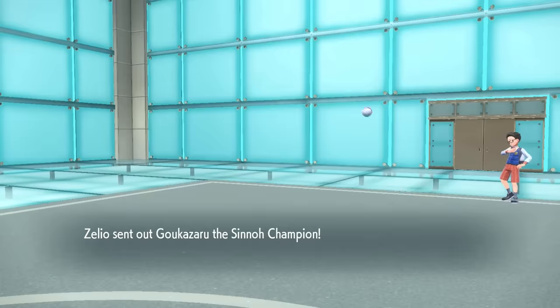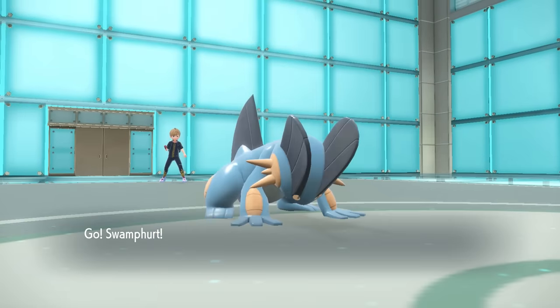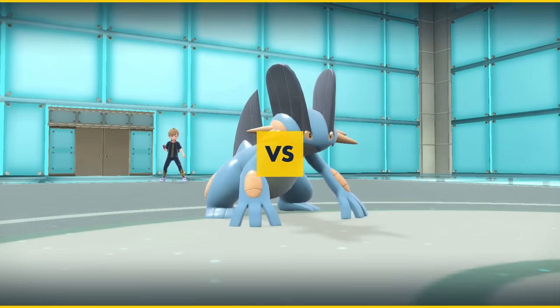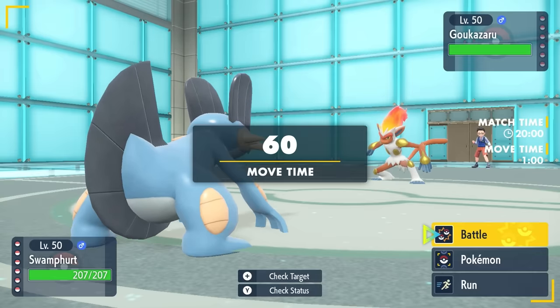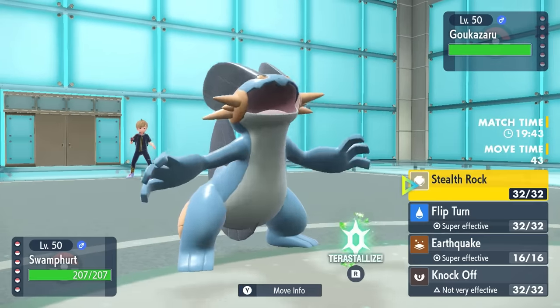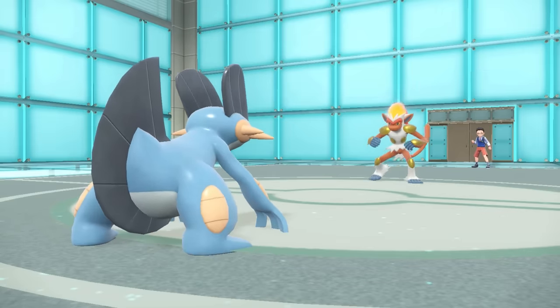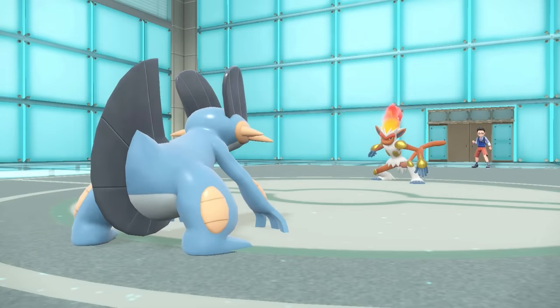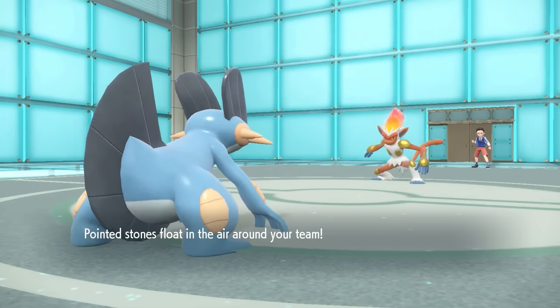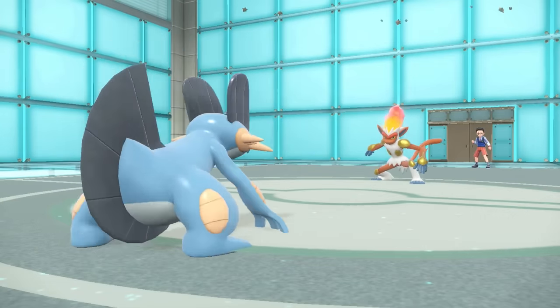My opponent leads off with Infernape and I decide to toss out the Swampert — it's like we're playing Wi-Fi battles on Platinum out here. Infernape has the option to run something like Grass Knot so I'm hesitant to switch, but I decide to set up Stealth Rock. I expect them to go for a U-turn pivot turn one, however they are also going to be Stealth Rock Infernape. I don't know where he gets the rocks from, but we just trade some Stealth Rock here.